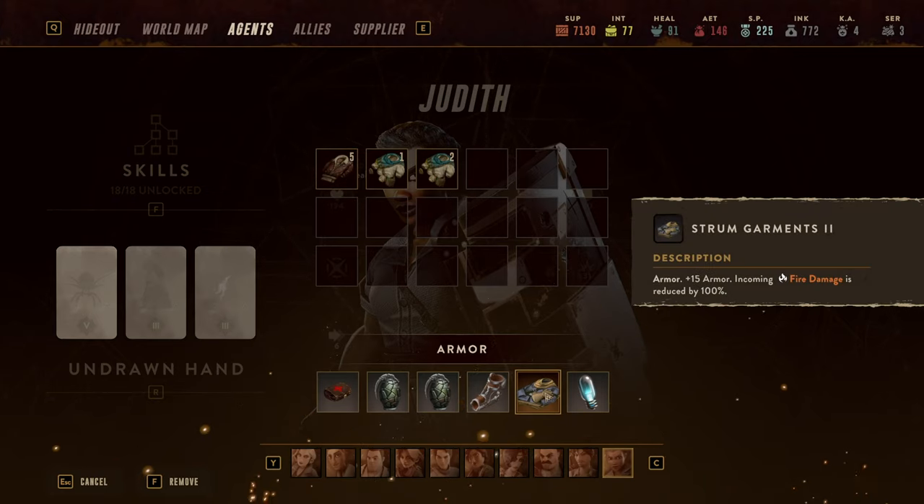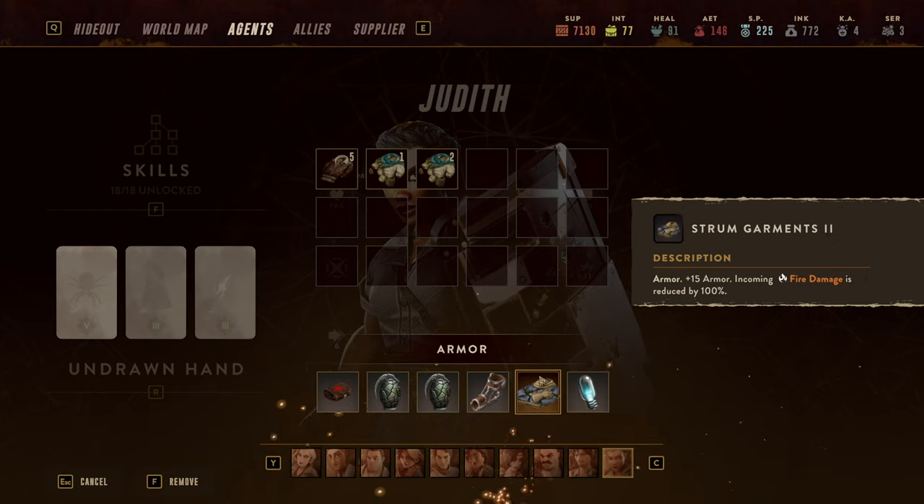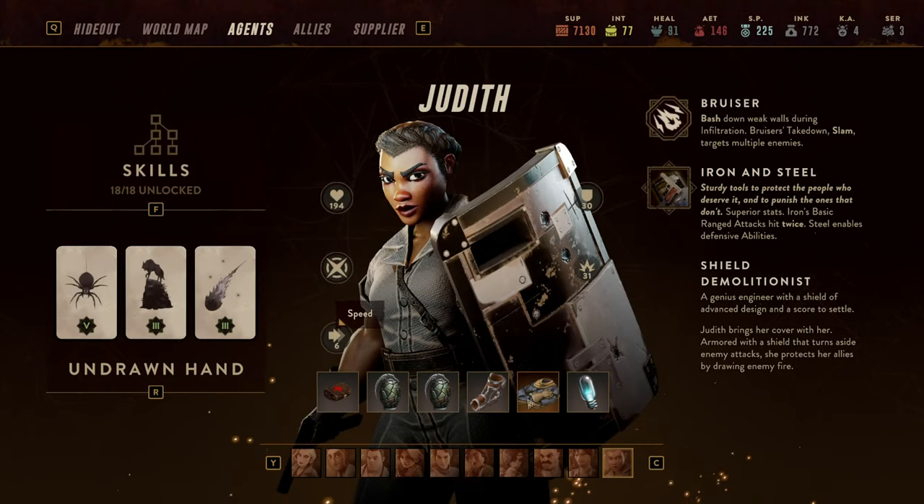In terms of armor, I used to run vitality gear to get her to 250 hit points and more stress — that's fine. Lately I've been experimenting with more base armor. Strump's Garments hit home for me because fire damage is reduced by 100%, so all mummy explosions and fire damage are completely ignored, and she gains 15 armor on top of that. It's a great garment to make her immune to one of the main damage sources that bypasses armor, effectively creating an even tankier version of Judith.